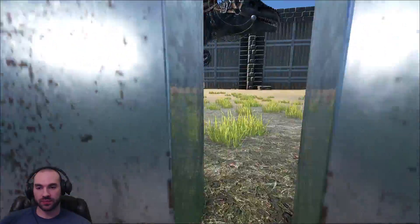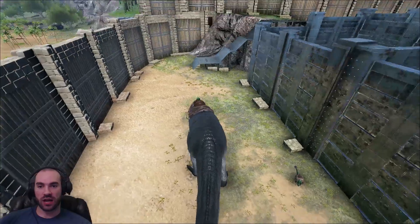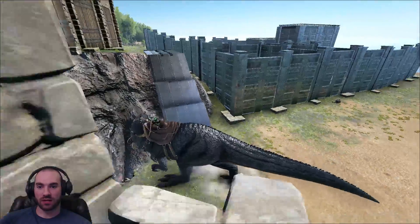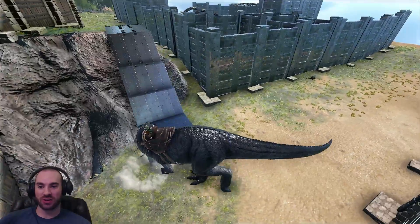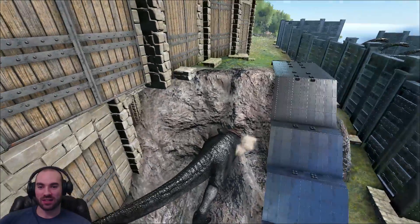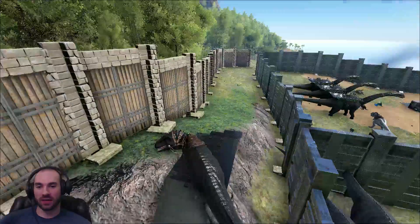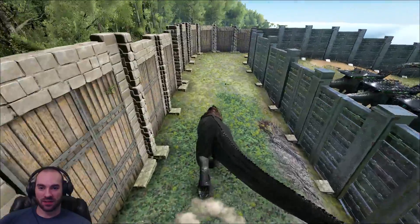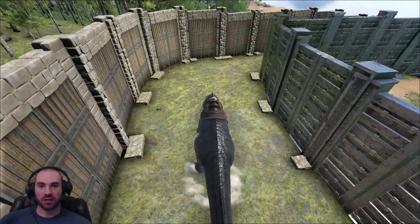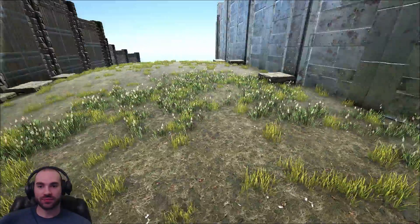Out here is where our guardian giga is chilling. I've got a little ramp built up here so I can walk him around — the frame rate is really bad having so many structures in one area. I'm a little scared he'll fall and enrage on me, but I'll use this ramp. There we go, we've walked him up. This is our little perimeter — sometimes things spawn in here and we just kill them off, get a little meat, take a little poops, you know, pretty much do the thing.